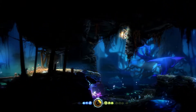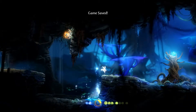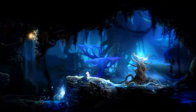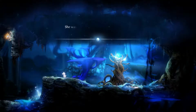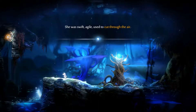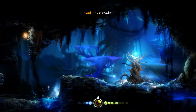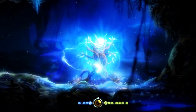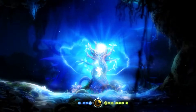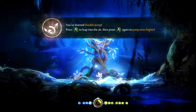There's a lot of dangerous enemies. I assume this is gonna autosave here in a second. What do we got here? An Ancestral Tree - Leru lay here. She was swift, agile, and used to cut through the air. Double jump! Nice.